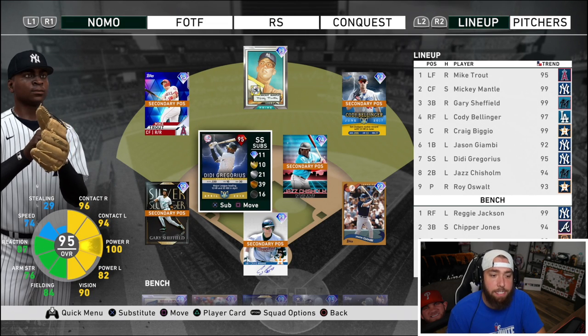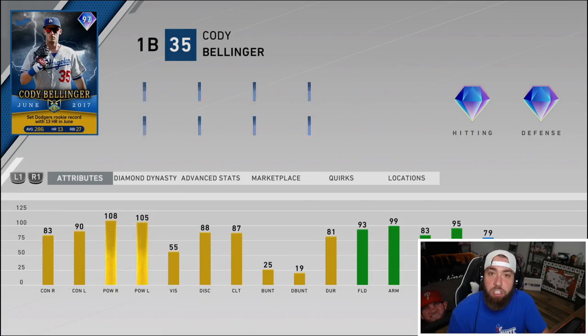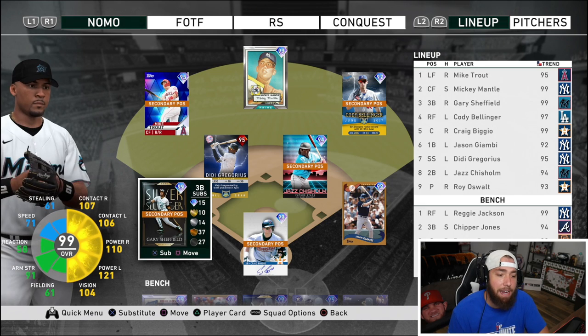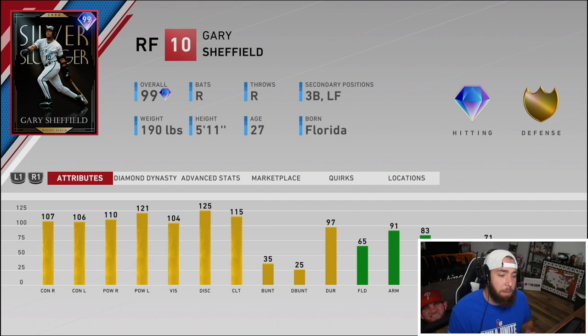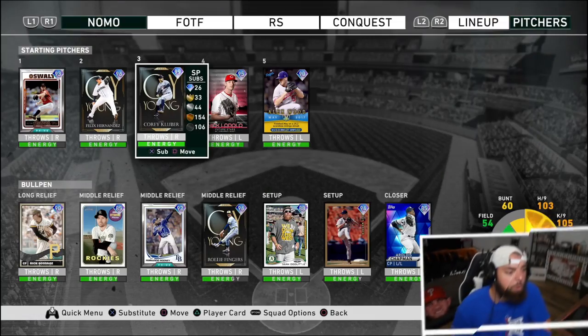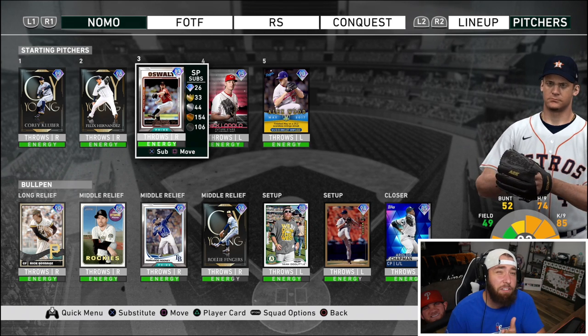We did finish the prestige DD Gregorius — I have events gameplay up with him from last week, so we have the red prestige DD at shortstop. We're almost done with the 97 Bellinger, and Gary Sheffield is also making his debut today. No money spent — it's been a long grind. Two months of grinding affinities, unlocking free packs, selling players, winning 12 games in BR, pulling Trout twice, grinding moments, conquest maps, and showdowns. It has all boiled down to this.